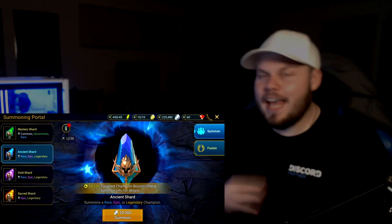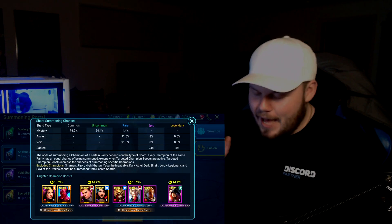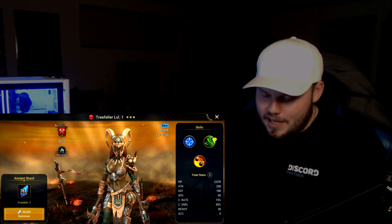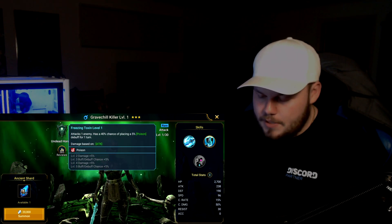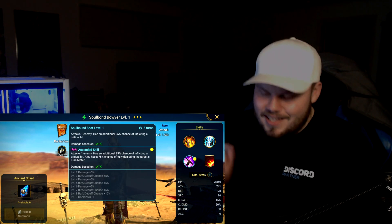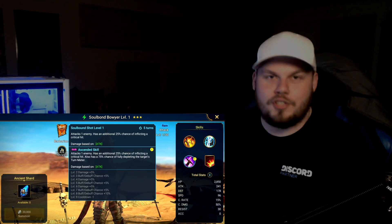So we're currently in the game right now. I have three Ancient Shards to go ahead and open up for you guys. There is currently an event where targeted champions have a rate-boosted chance — we have a 91.5% chance to get a rare, but there is a slight chance we could pull an Epic or Legendary Champion. First pull is Treefell level 1, a rare. Next is Brave Chill Killer level 1 — attacks one enemy, has a 40% chance of placing a 5% Poison debuff, always like to see that. And we pick up a brand new Champion, Soulbound Boyer. Soulbound Boyer's Soulbound Shot has an Ascended Skill giving a 25% chance for a crit and a 75% chance to fully deplete the target's turn meter, which is pretty strong.